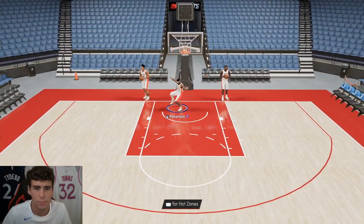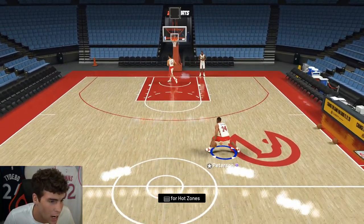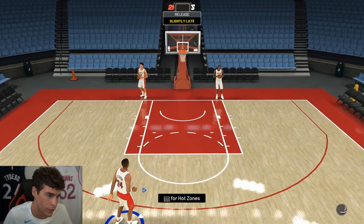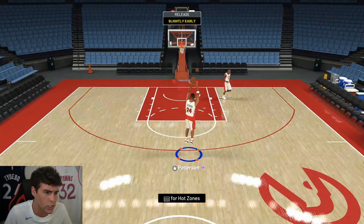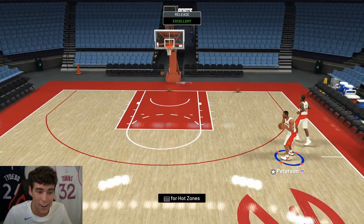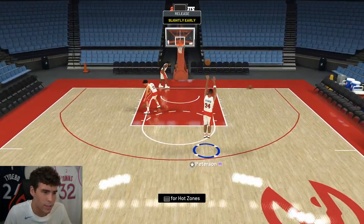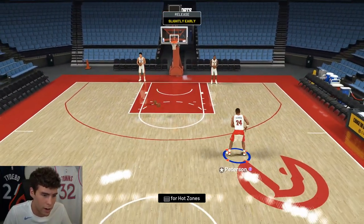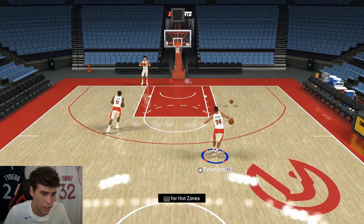Attacking the rim he should be decent, as well as being a knockdown shooter. On current gen, his release feels smooth too. Another Morris Peterson shot — very fluid. Current gen, next gen, it doesn't matter — he is absolutely green. His release is very quick, easy to time. I don't know if I green with a card more than Morris Peterson.